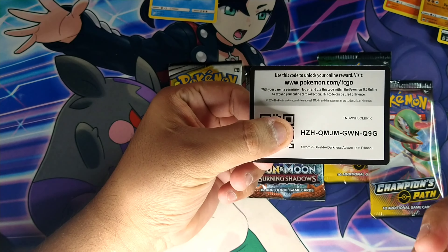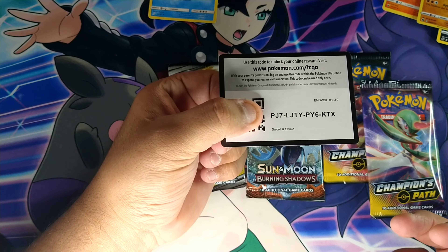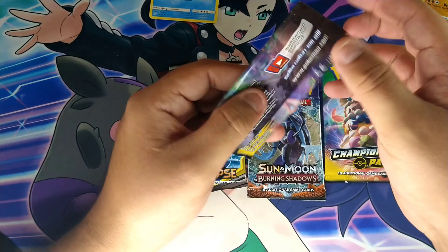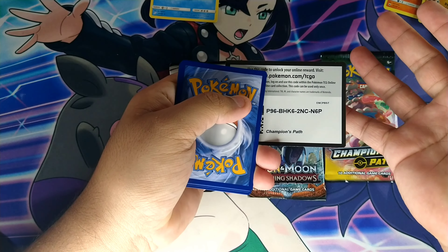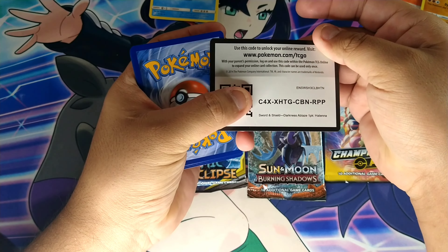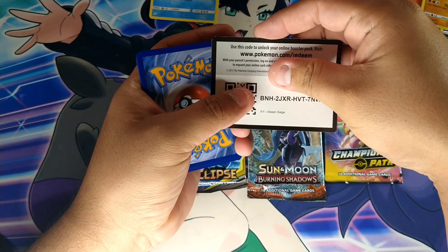Here's another code card, here's another code card. Let's hope for another Champion's Path - now we've got a code card. Let's give out another code card here, another code card, and why not, let's do another code card.